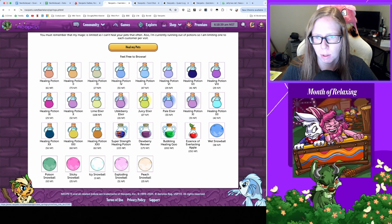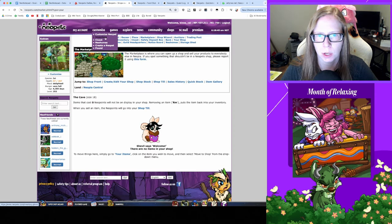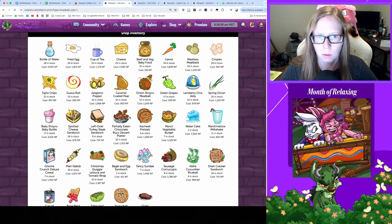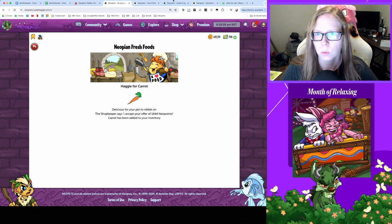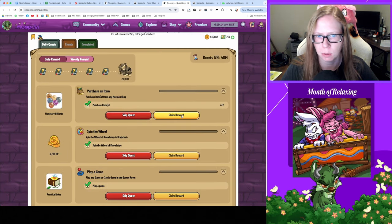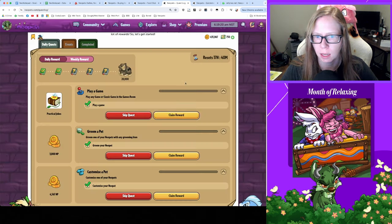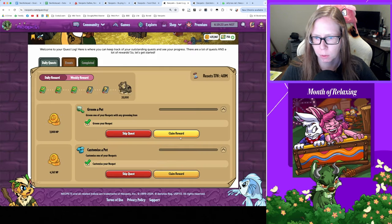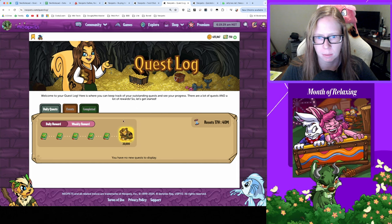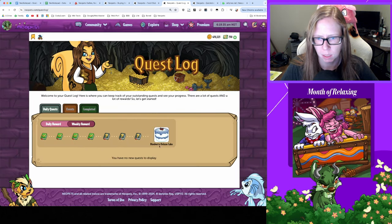Checking in with Faerie Springs — thanks for the potion I guess, and a potion for a potion, wonderful. Still need to buy one more item, hopping over to the food shop — ooh, got a full stock today! Picked up a carrot, sweet. That should clean out the quest log: for buying two items got some more planetary billiards, for spinning the wheel of knowledge got 6.7k, for playing a game got practical jokes the book, for grooming a pet got 3k, and for customizing got 4.5k. Don't forget to claim that 20k to keep your streak progress going — book lit up, we're good!